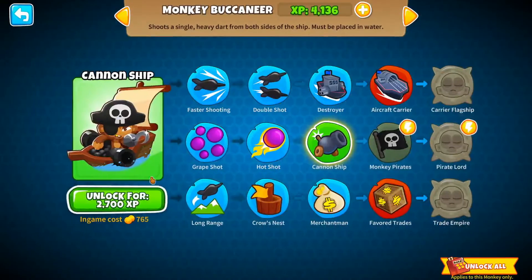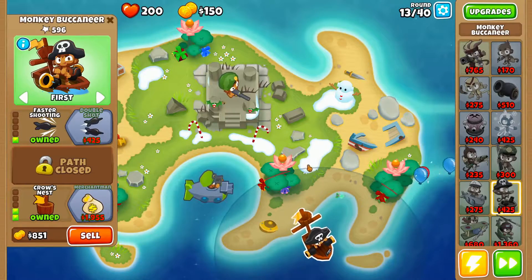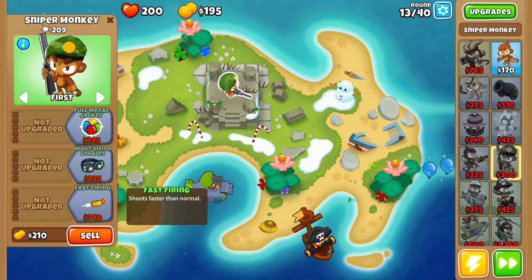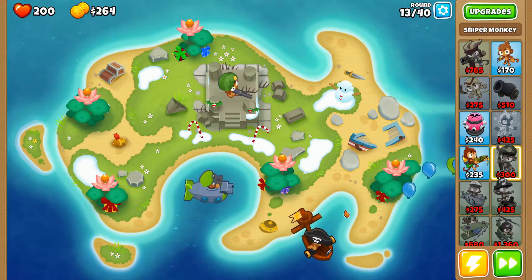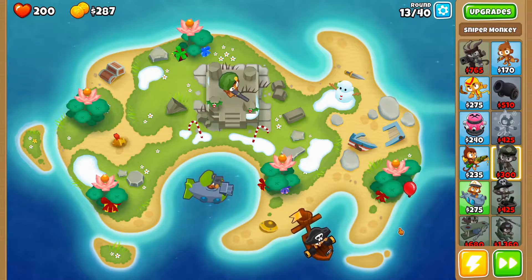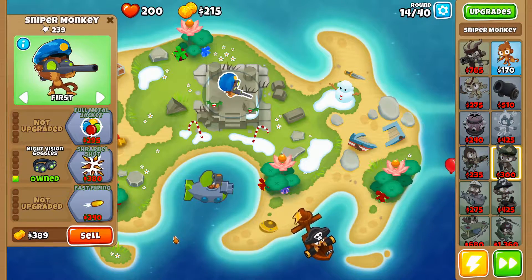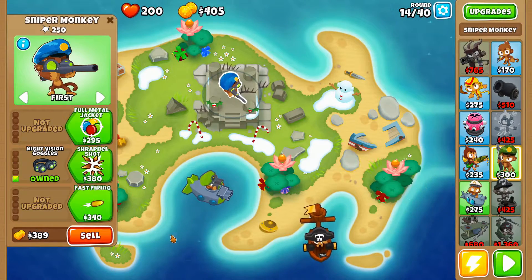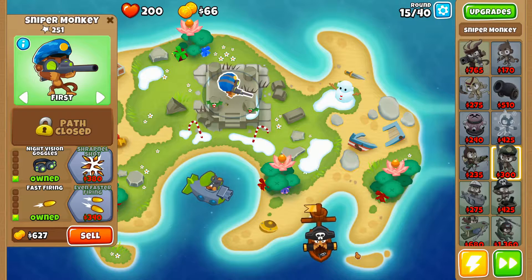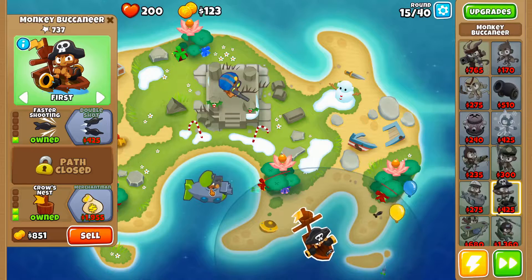Oh, I can buy both of those — cool, we'll buy both. Having the extra cash would be nice. Then I can upgrade this faster. If I give this one night vision goggles and the semi-auto, it should be able to destroy most everything pretty quickly and target the camo balloons, which is important. These sniper monkeys are pretty strong turrets all things considered.